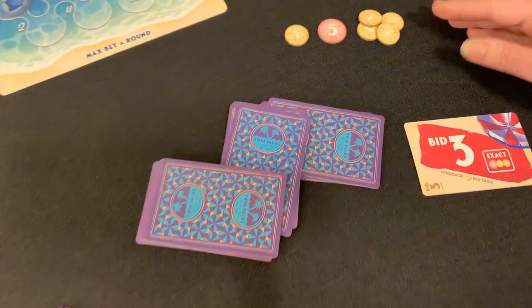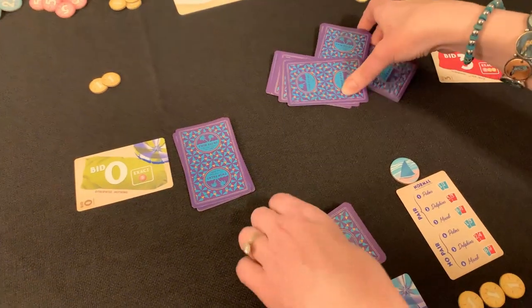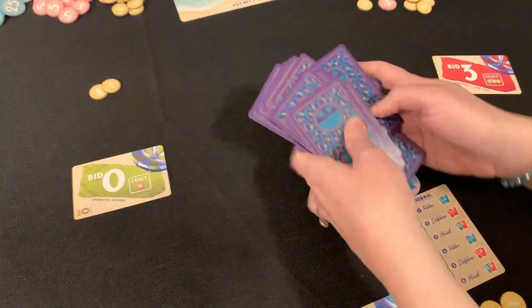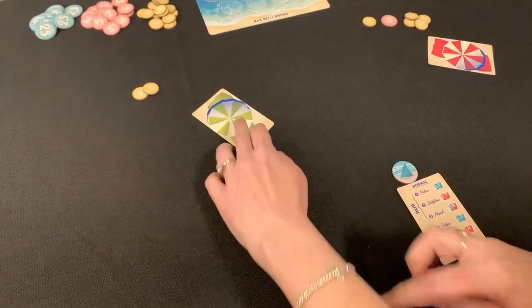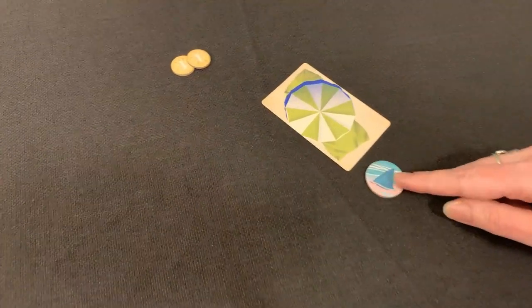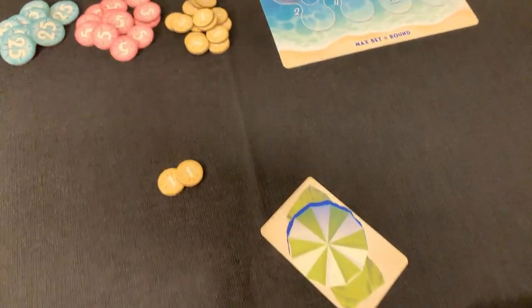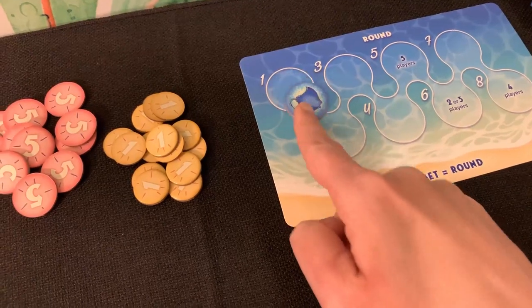After all the scoring is done, reset the cards, take them back, and collect everybody's bid cards. The shark token moves clockwise, so the next player becomes the new first player. Then move the round tracker stingray to round two.